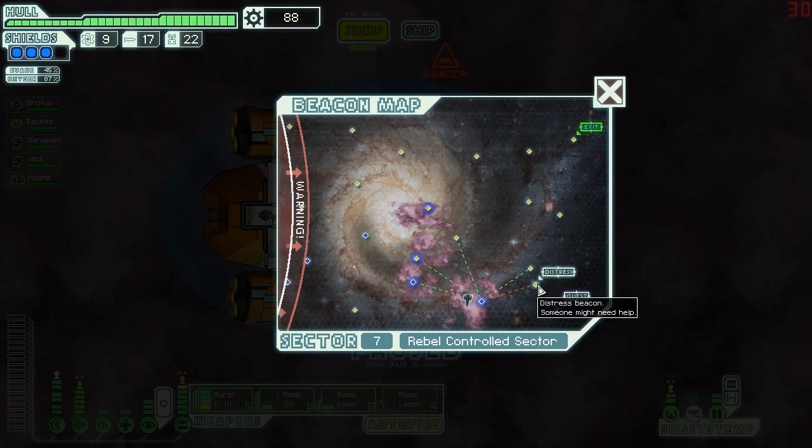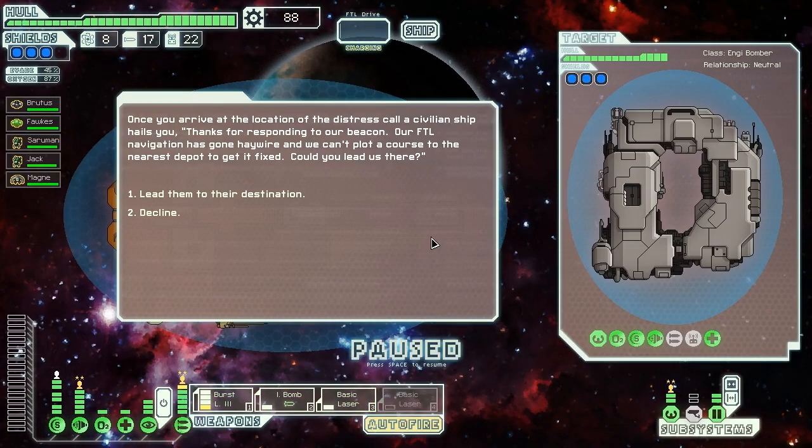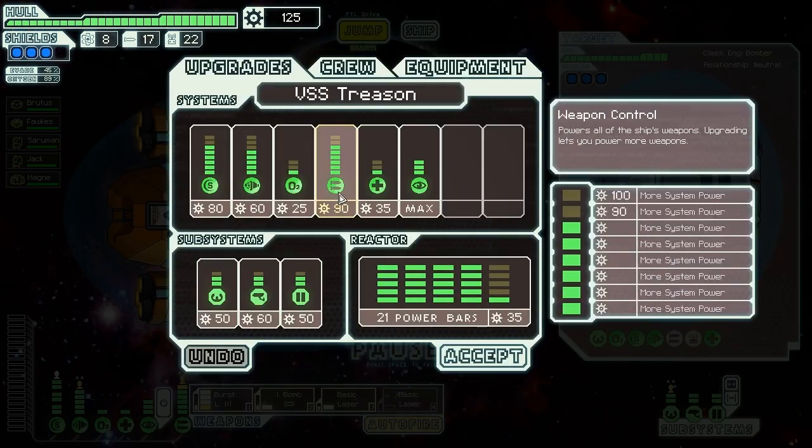We arrive at the location of the distress call and a civilian ship hails us asking for locations to their next destination. Sure, we say — we'll help you. They give us 37 scrap and a quest marker. I hope you're not trying to betray us too — seems like everyone we offer to help tries to backstab us moments later.